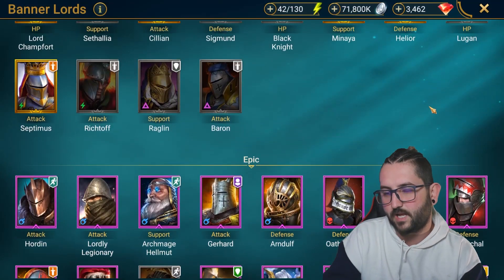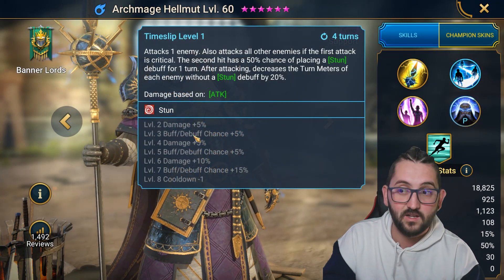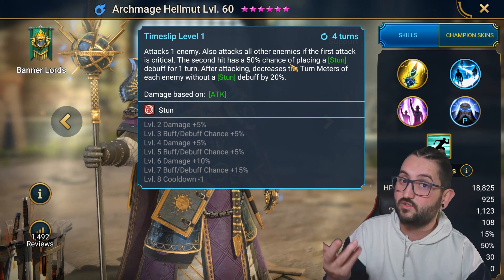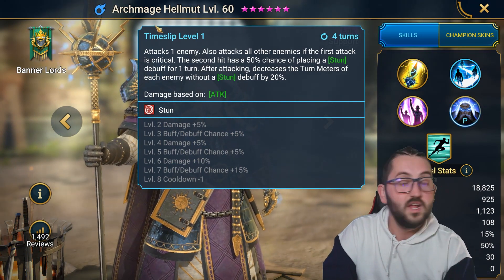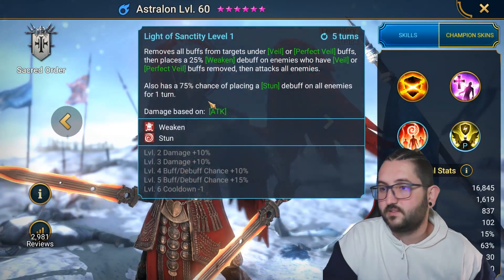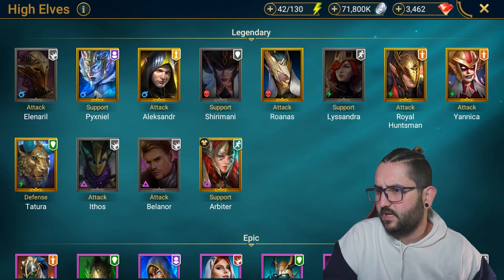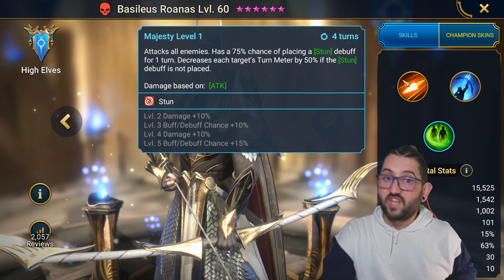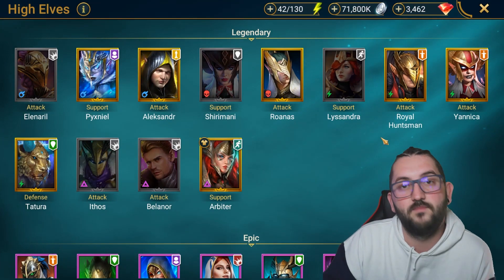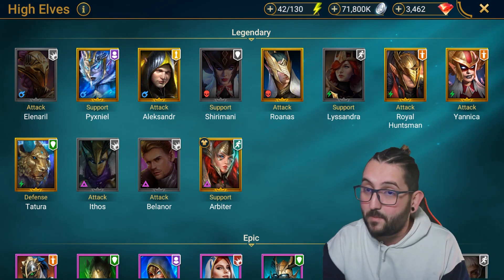When it comes to the control option, there are so many choices. If you're really unlucky you can RNG it and use Archmage Helmut — if he crits he has a 75% chance to stun, which is what I used before, though it's not as reliable. If you don't have anyone else, you can use Archmage, Miscreated Monster, or Astrallon — he has a 100% chance to stun. In the High Elves you have Basileus Roanas with 100% chance to stun. You just need somebody that does AOE stun or AOE freeze; fear or true fear can work but it's not as reliable and I wouldn't recommend it.